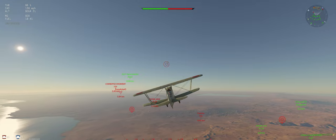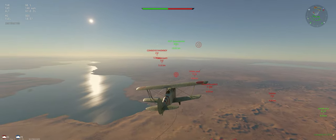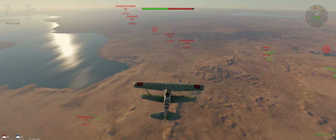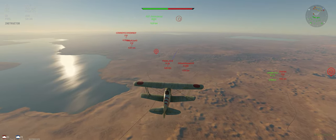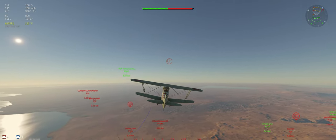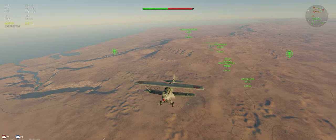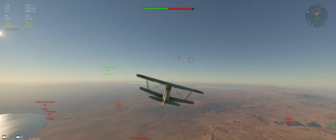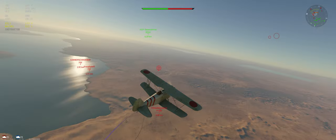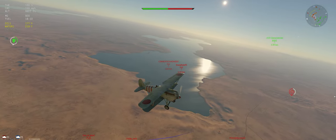We're just going to keep on climbing. Let's get our speed up a little bit, put our nose down. I'm comfortable taking on these F3Fs even if they're working together — should be able to outmaneuver them. Looks like one of them is interested. Our support has an A5M4 in behind us, so I think at this point we'll just climb off and see if I can drag them for our buddy behind us.